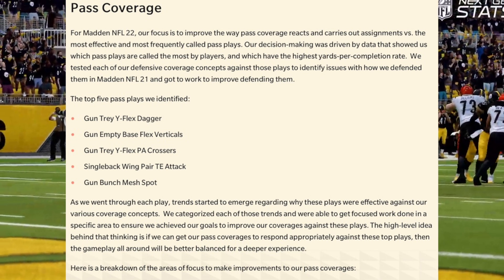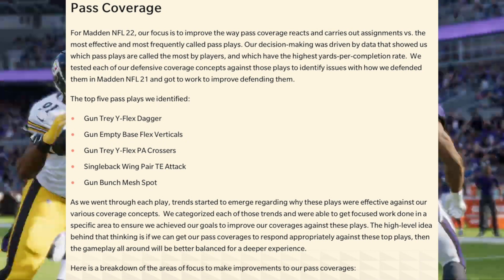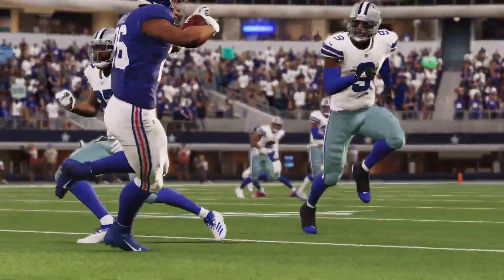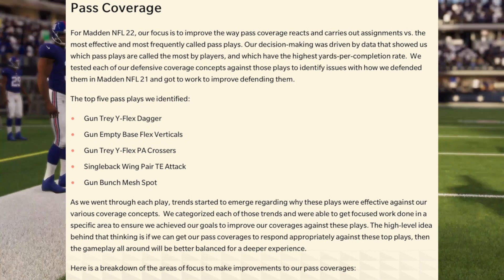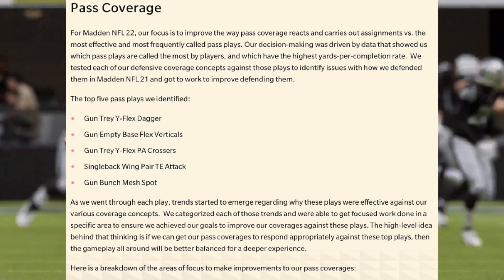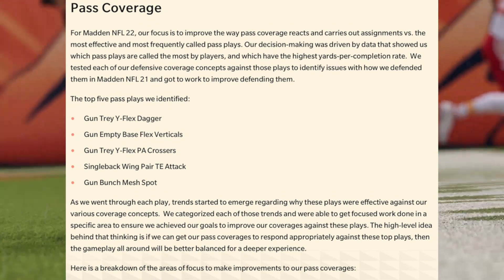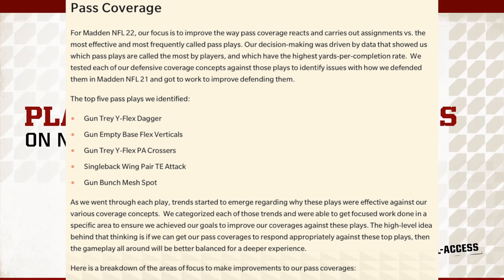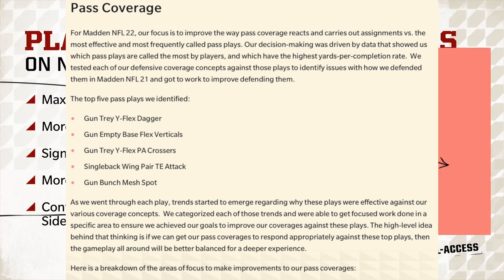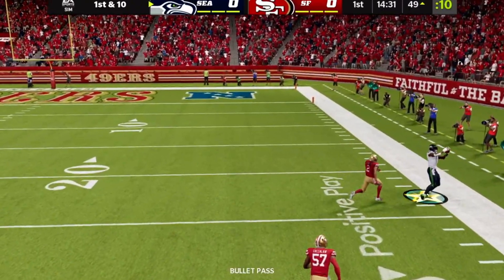For pass coverage in Madden 22, the focus is to improve how coverage reacts and carries out assignments versus the most effective and most frequently called pass plays. Decision making was driven by data showing which pass plays are called most and have the highest yards-per-completion rate. They tested each defensive coverage concept against those plays to identify issues. The top five pass plays identified were: Gun Trey Y Flex Dagger, Gun Empty Base Flex Verticals, Gun Trey Y Flex PA Crossers, Single Back Wing Pair Tight End Attack, and Gun Bunch Mesh Spot.